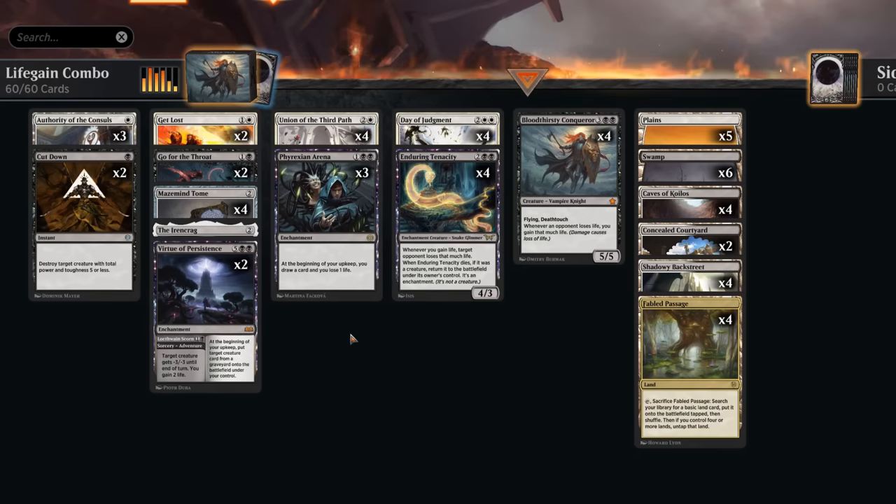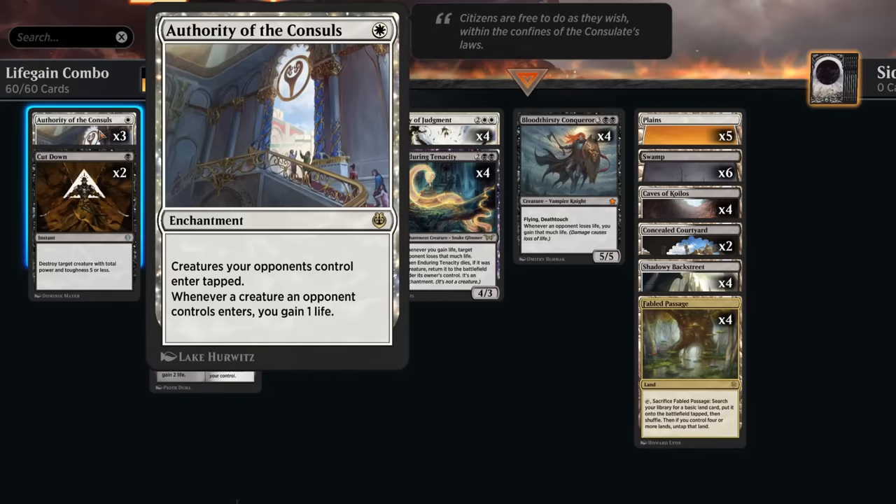Looking at the rest of the deck, we've got Authority of the Consuls — an enchantment saying creatures your opponents control enter tapped, and whenever a creature an opponent controls enters we gain one life. It's great against hasty creatures out of red decks, and it's also a way to gain life. If we have both Tenacity and Conqueror but are unable to attack, the Consuls can still trigger the infinite combo if the opponent plays a creature, though it does require their cooperation.